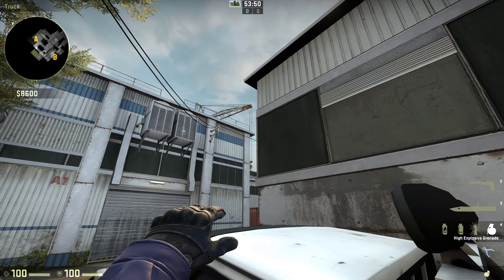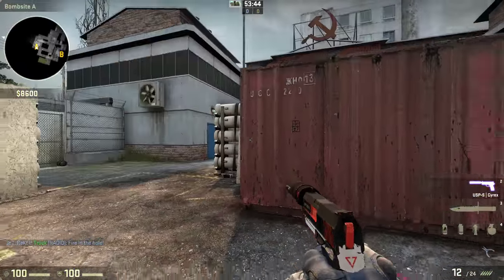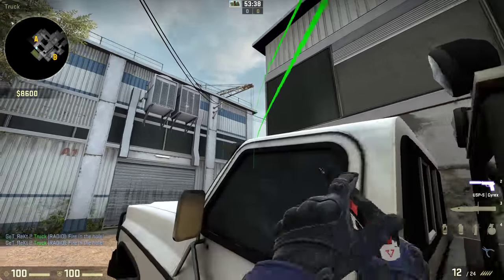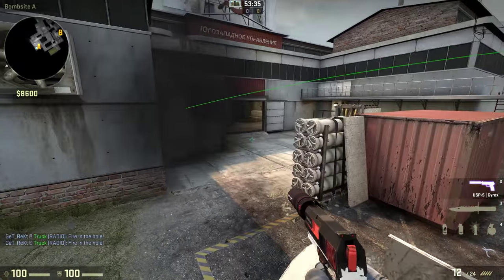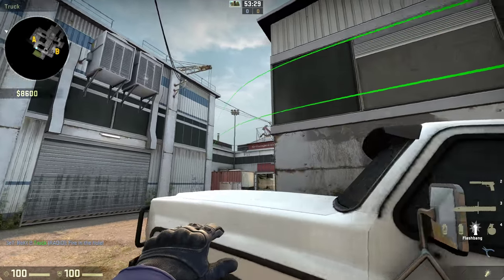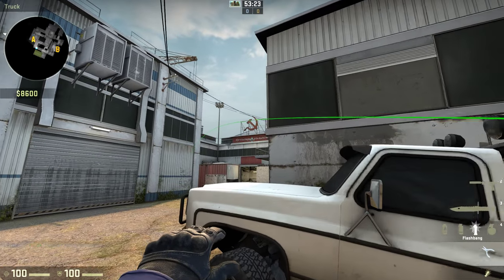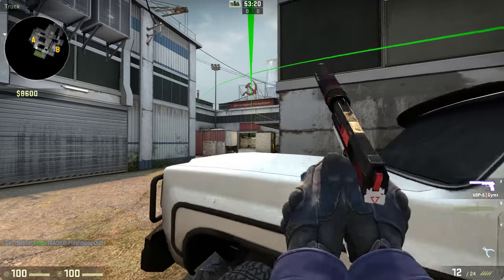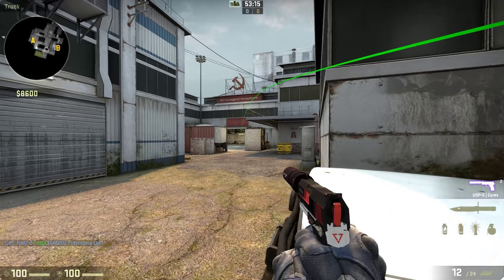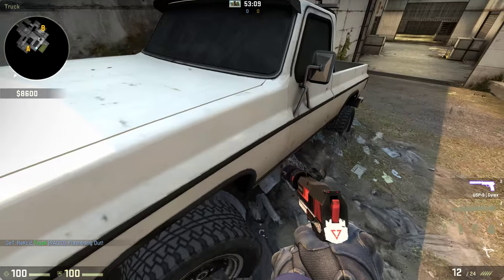You can also throw a HE from here that will land just over the site. It doesn't do a lot of damage, but with a run throw you could get it into roughly the same spot. There are also useful flash throws — just make sure you're not flashing your team. Bear in mind you're going to have a player over at highway. You might want to throw flashes generally in front of you, like behind the forklift. Basically his job is to get as many free kills as possible while not risking your life — it's more important to stay alive than to get kills.